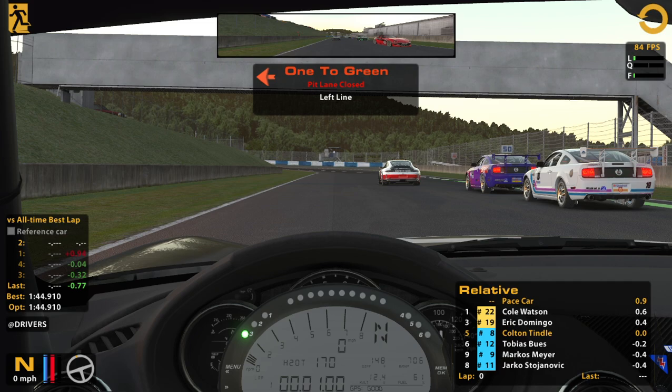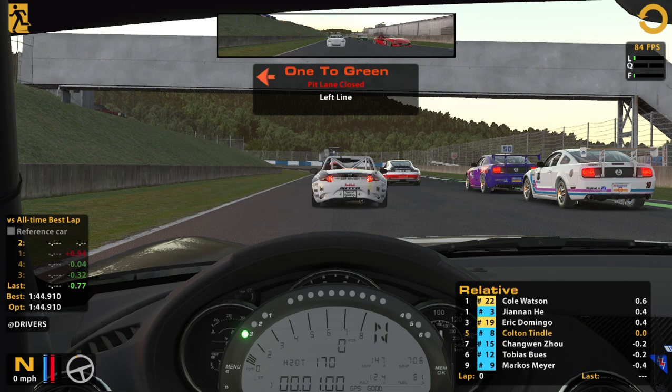Something interesting for road series - you get rolling starts here. Typically the different classes will try to separate themselves. They don't have to; it's up to the discretion of the pace setter for each class. They'll typically try to leave some space so in case those Mustangs go into turn one and cause a huge mess, we'll be behind them for a bit.